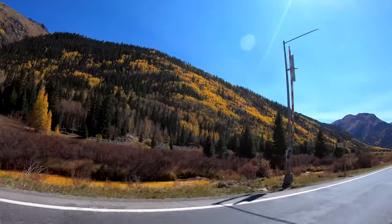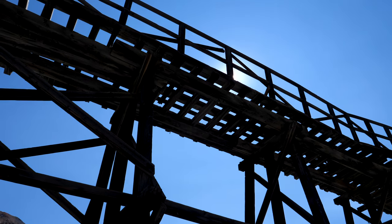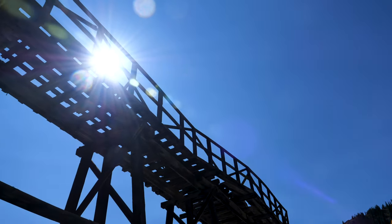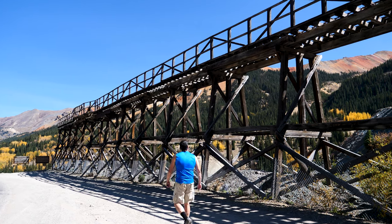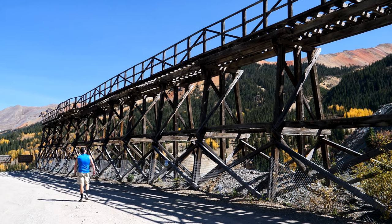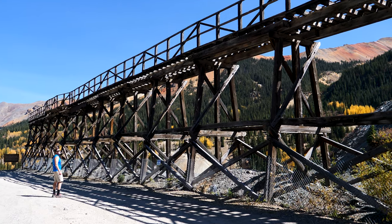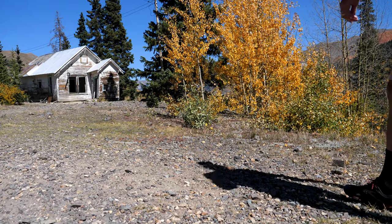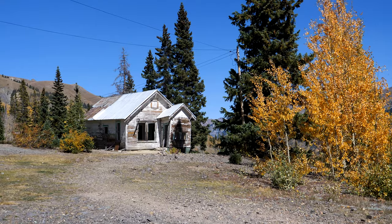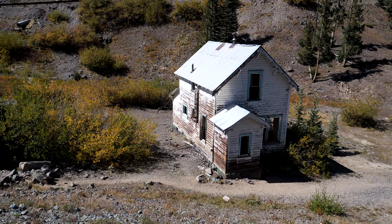The Idarado Mine goes all the way back to 1893 with the creation of the Treasury Tunnel, as it's called. Miners would gather at this very trestle and ride underground trams to their workstations. The tunnel is basically a network of tunnels nearly 100 miles long and 1,700 feet below the surface. The trestle itself was used to move ore from the mine to the concentrating mill. Near the trestle is a small settlement of homes that were purchased and moved here from the bankrupt Sunnyside Mine in Eureka — ten homes total, used to house the employees.